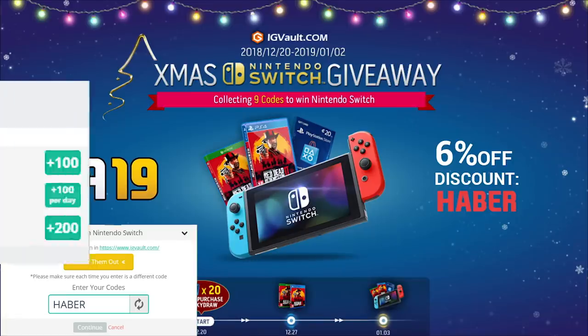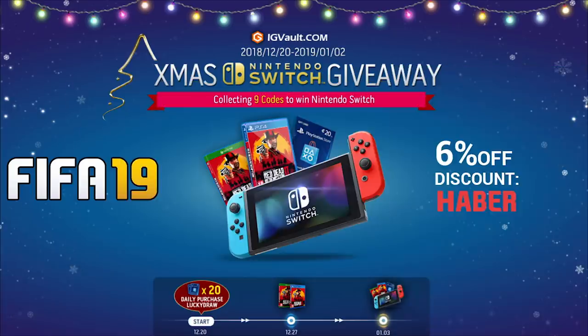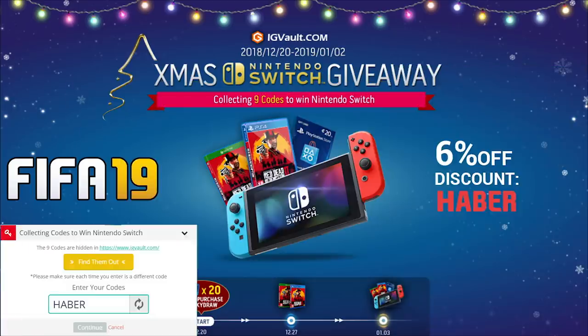Through until the 2nd of January, IG Vault are doing a giveaway for a Nintendo Switch and a bunch of gift cards. All you have to do is click the link in the description or use code HABER on their website.